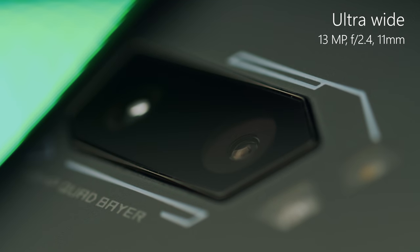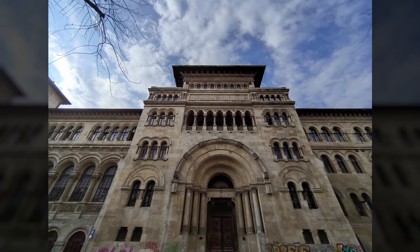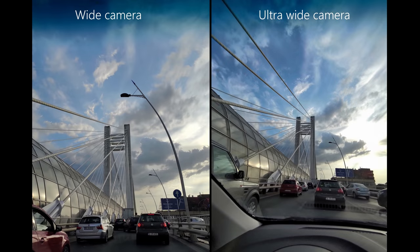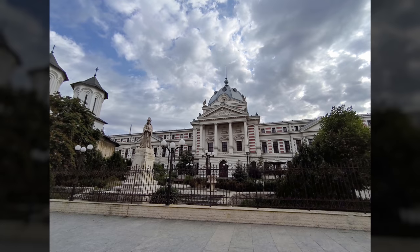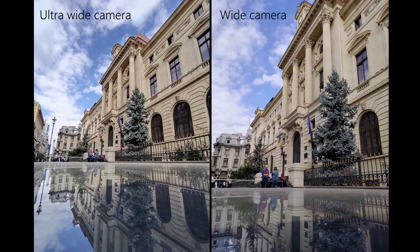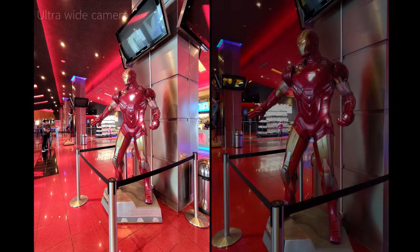Like many other Android phones (minus the Pixel 4), the ROG Phone 2 features an ultra-wide camera, which is fun to use and great for capturing perspective beyond what our eyes can see. The 13-megapixel images aren't the sharpest, but most competitors also struggle with sharpness on ultra-wide lenses, so we'll let that slide. You do get good colors in bright light, though in low light the colors are a little less vibrant.